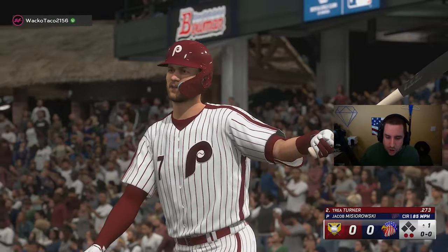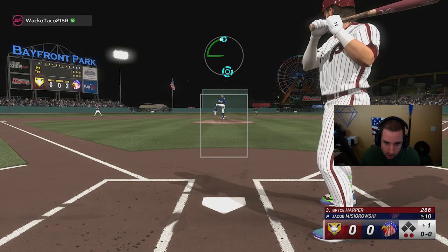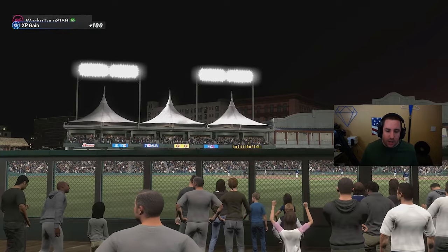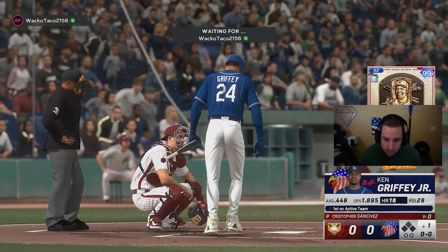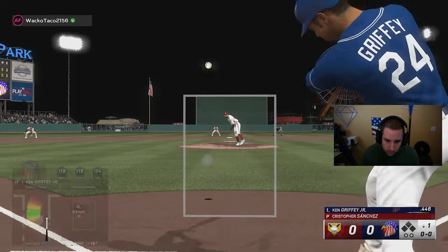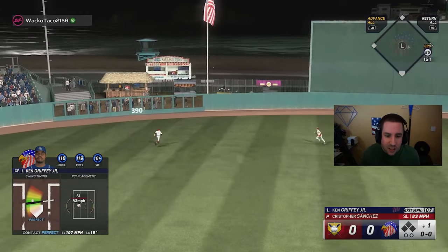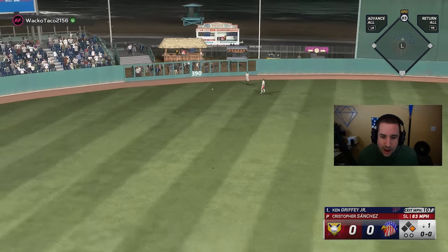We get Trea Turner swinging — we didn't even give him a strike, so that's good. We get him with another changeup. Not too bad — took a few pitches but pretty good debut for Jacob so far with two strikeouts. But the real thing is can we hit the baseball? Ken Griffey Jr. hits a perfect to center field — not gonna be gone, but Griffey is gonna be at second with a stand-up double to lead off the game.